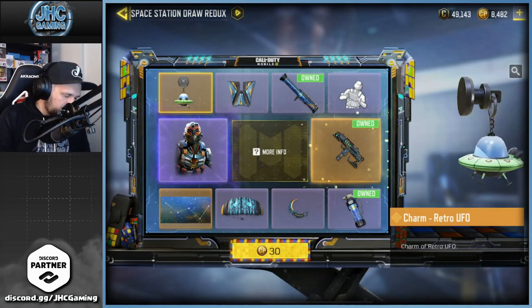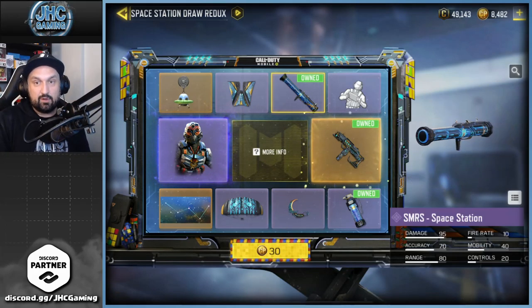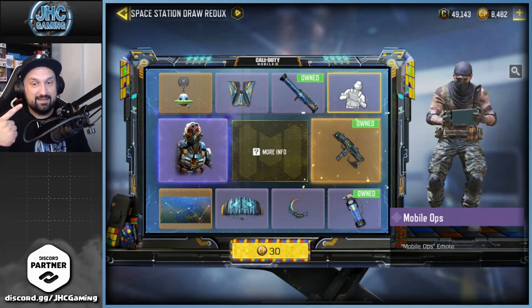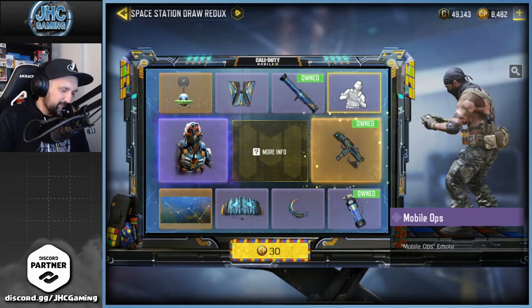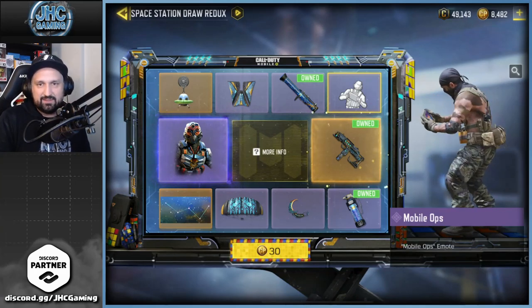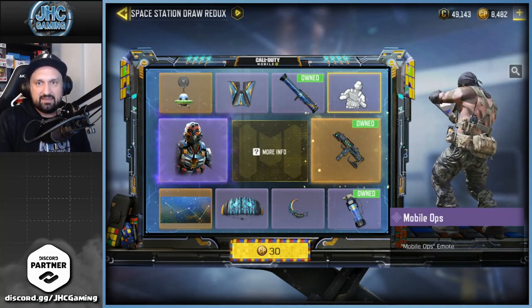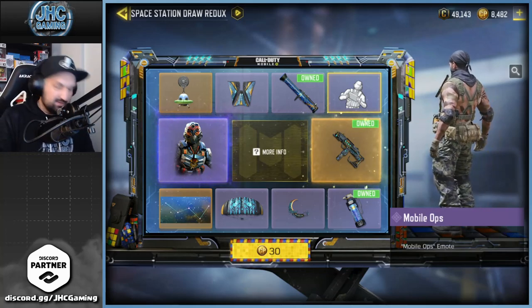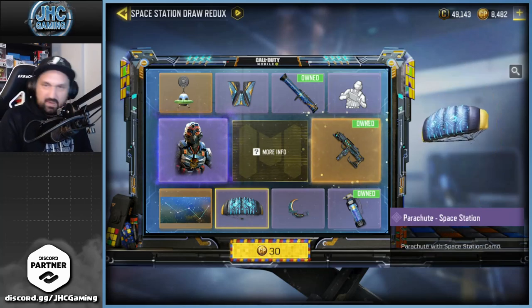There's also a super cute UFO charm I like. Unfortunately I already have the SMRS, so getting that would be a duplicate and just give credits. We got an emote — it may be one of the coolest emotes in the game. The guy's playing a video game on a tablet or something, and it's tough to see what he's actually playing. It's like a loading screen, not moving. Maybe it's an Easter egg or something. We've also got a parachute Space Station skin and a wingsuit.